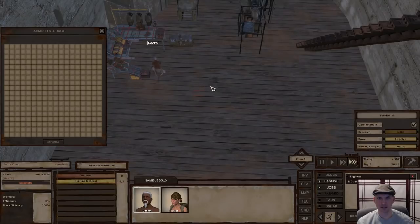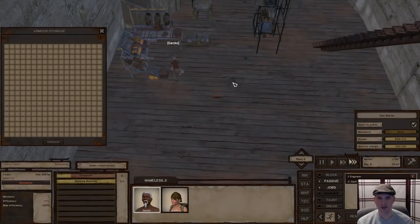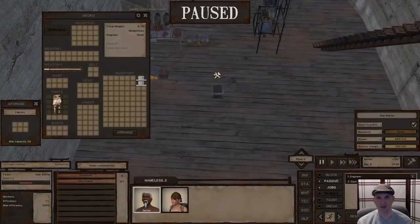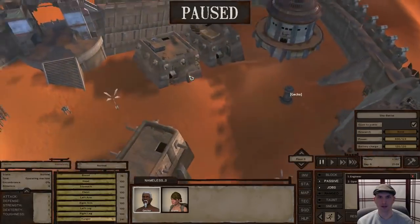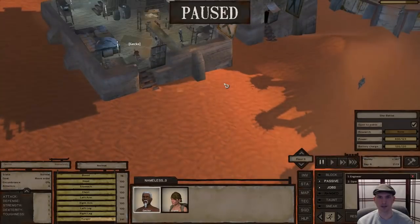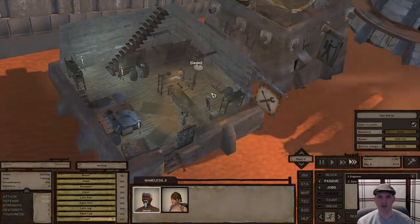Our armor storage is done. Looks like our fabric chest is just about done. Gecko, you have an iron plate, don't you? Well, we need to go buy an iron plate real quick. I guess that one iron plate in his inventory was needed for the bench and I just didn't realize it. We need one iron plate please.